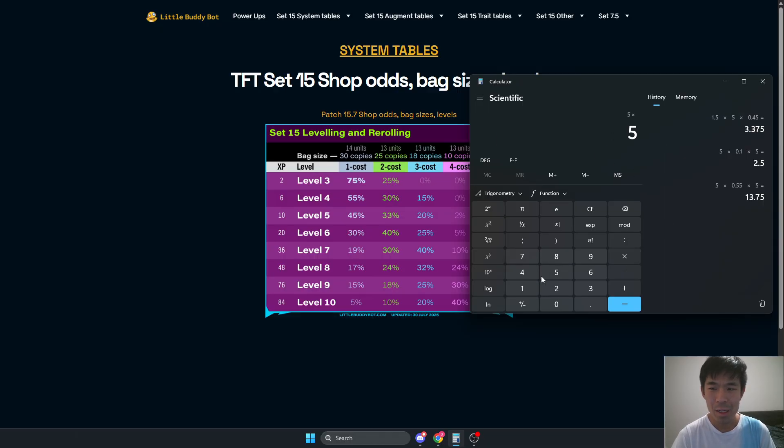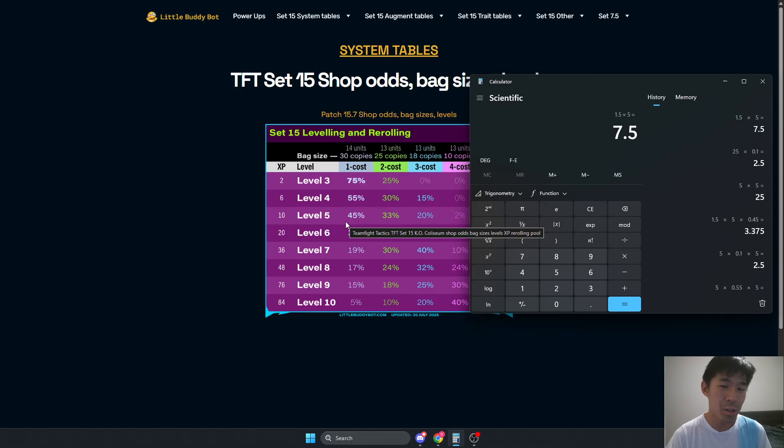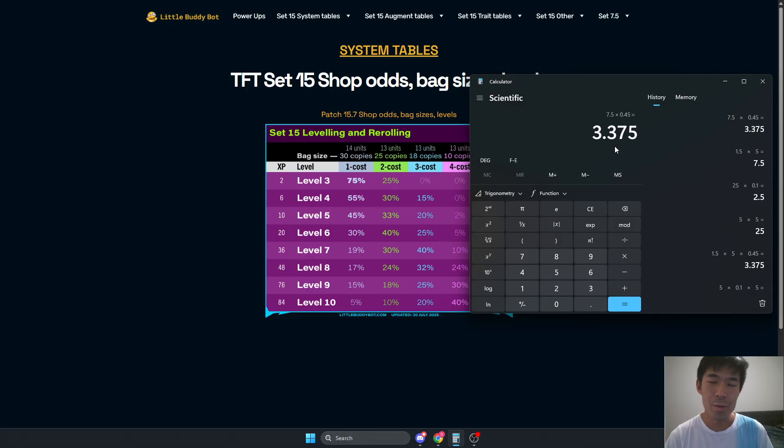You'll see about 5 more shops and you'll have 5 slots, so 5 times 5, and then each one is about 10% chance higher. So you'll see about 2.5 more 1-costs using those 5 rolls on level 4 instead of level 5. However, by losing 2 gold and then 1 gold, you're losing 3 gold — you're losing about 1.5 shops. In 1.5 shops, that's 1.5 shops times 5 slots per shop. At level 5, which you would use these rolls at instead, you'll see about 3.5 more 1-costs. So by seeing 5 extra shops on level 4 compared to level 5, we're seeing 2.5 more 1-costs extra.